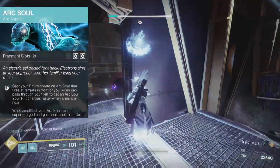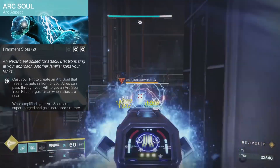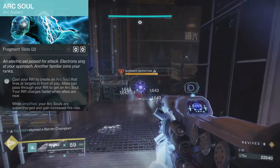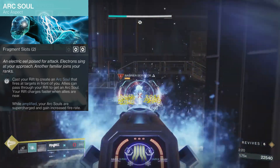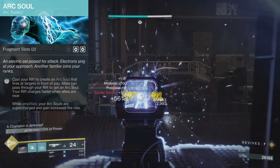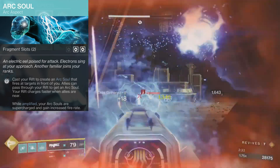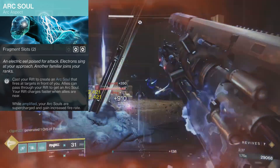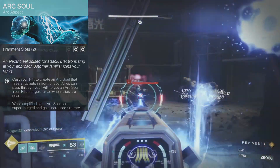For the second aspect, we have Arc Soul. Cast your rift to create an arc soul that fires at targets in front of you. Allies can pass through your rift to get an arc soul. Your rift charges faster when allies are near. While amplified, your arc souls are supercharged and gain increased fire rate. Arc Soul gives our Healing Rift offensive capabilities, and we can give them to our allies as well. Since we'll frequently be amplified thanks to Electrostatic Mind, our arc souls will always be supercharged — and they're also a better option for a ranged build like this one.